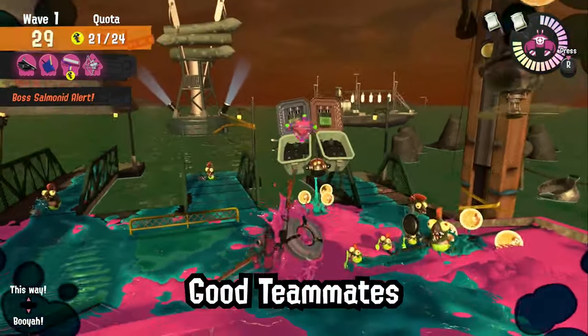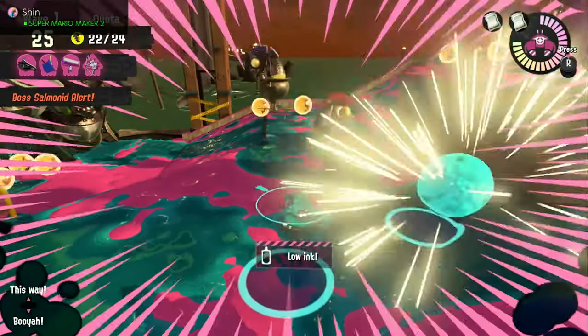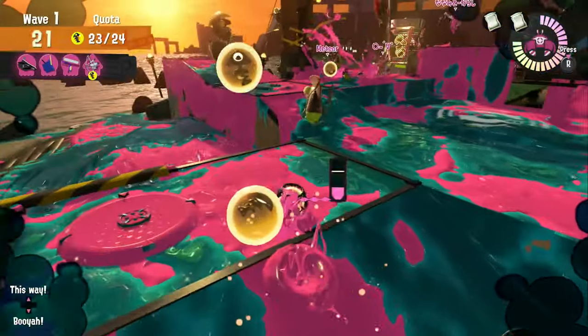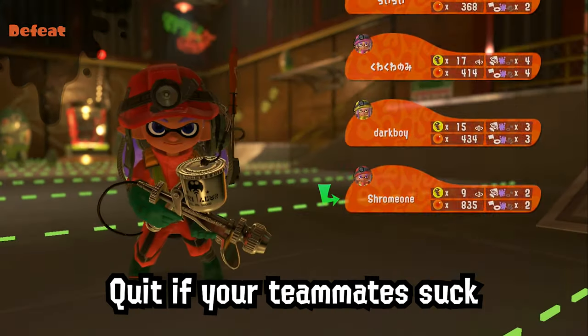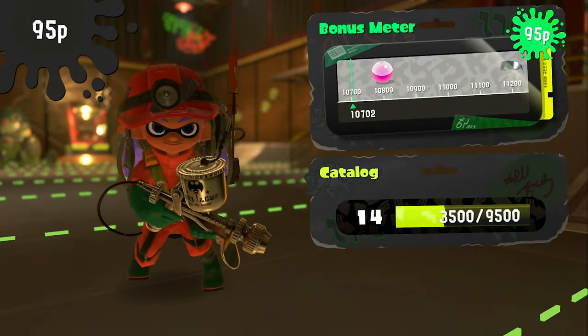Lastly, get some good teammates. Yes, Salmon Run is all about luck. If your teammates aren't performing well, you're going to struggle too. Check out the power eggs your teammates collected — if they collected way too few, quit the current shift and start another one to find better teammates.